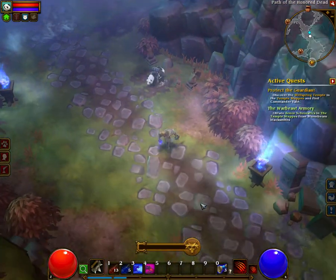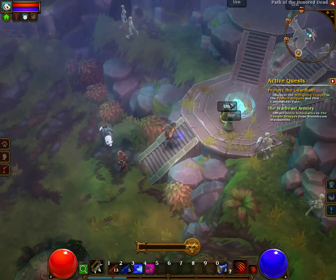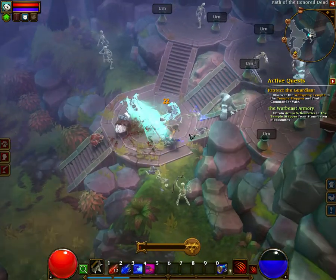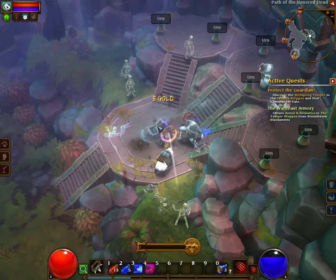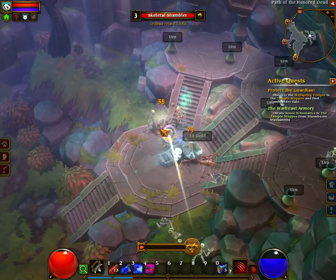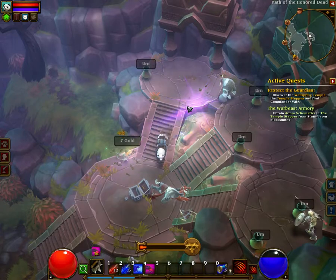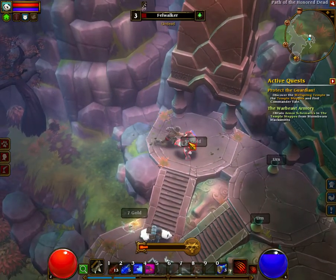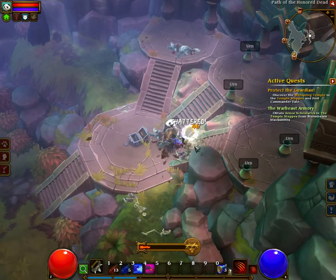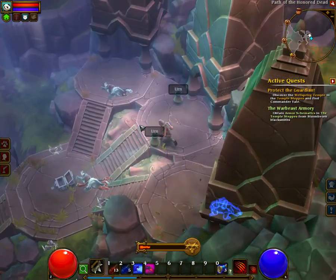It's down here, right? Yes. Ooh, what's this? Some sort of special chest. Fire, I mean. Yeah, when I respec'd I also picked up being able to do that, which I think is pretty cool. I just turn into a wolf and dash, and it damages them and heals me, so that's nice.